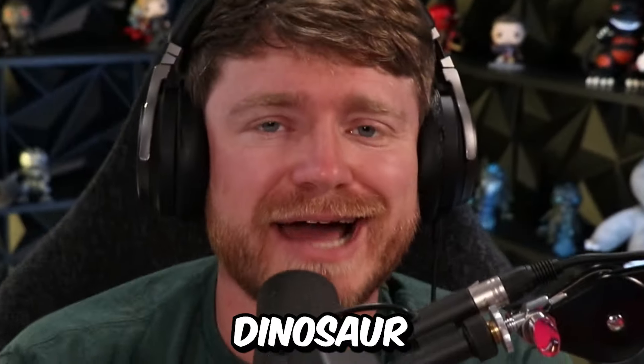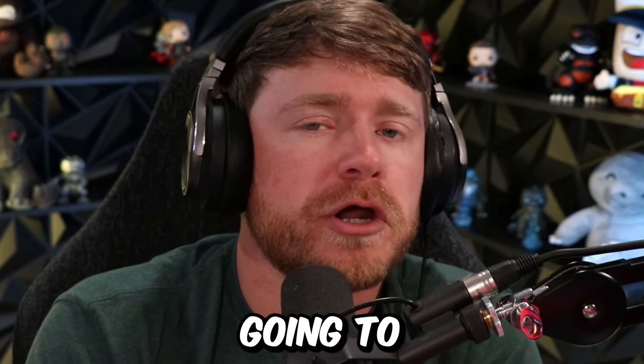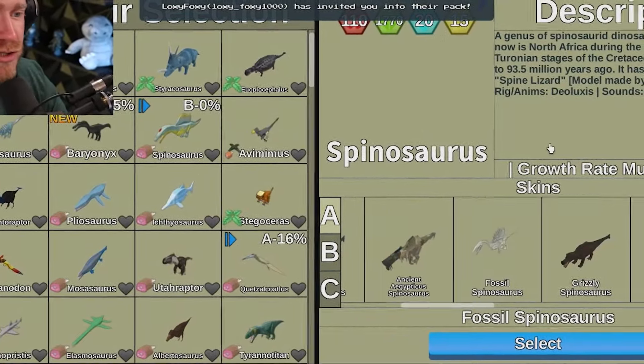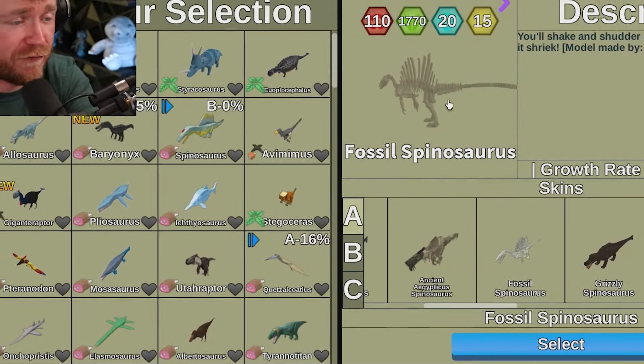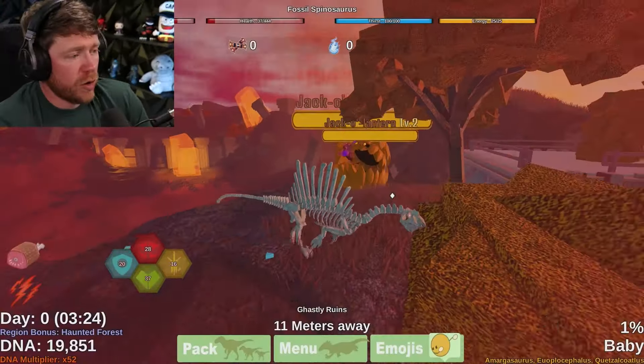We are back on Roblox Dinosaur Simulator, but today we have the Halloween update, meaning we have some spooky things to figure out. We're going to be using a spooky dinosaur, raising him from a baby all the way to an adult. We're going to be raising the Fossil Spino — he already looks sick from the picture. I haven't played the new update yet.